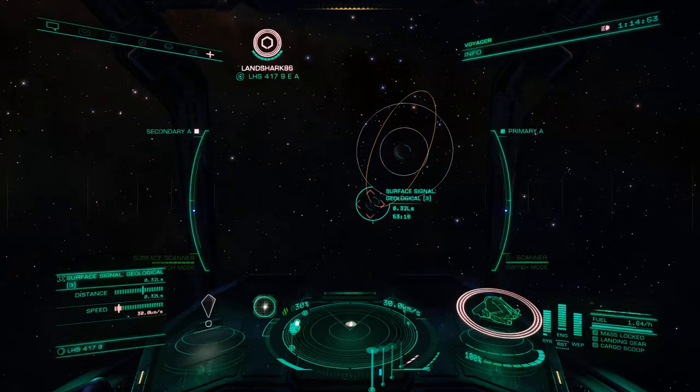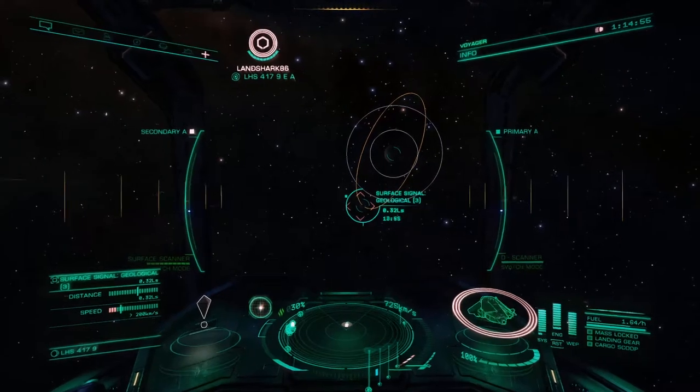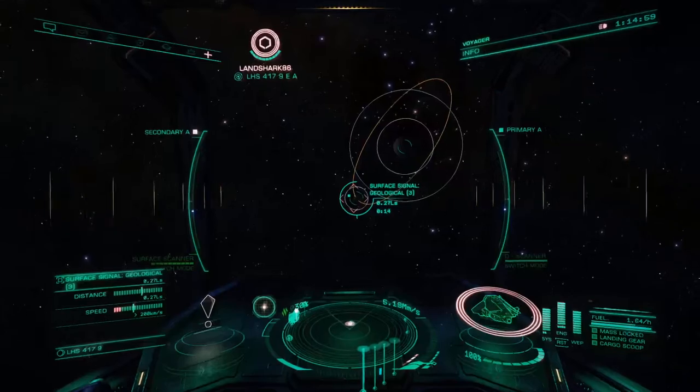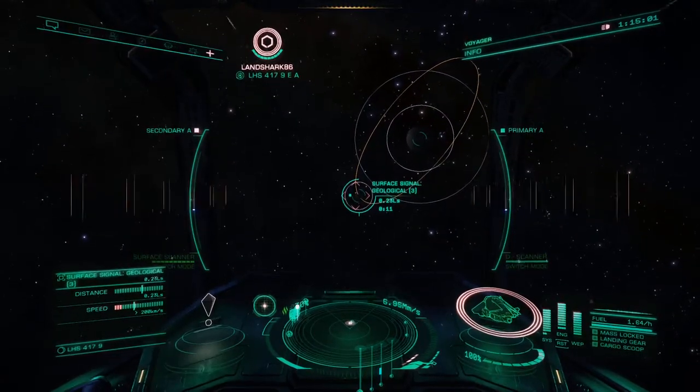All right, we're going to try this. The way that this works is I searched this planet out — this planet has the resource I want: selenium.